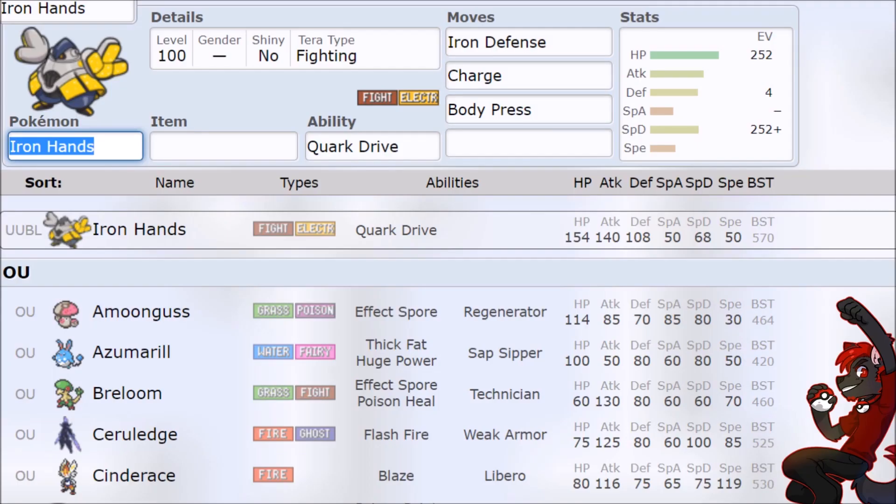We spent all that time talking about one moveset on Iron Hands, and while it is powerful — Tera Fighting, Drain Punch, one-shotting everything — what else can Iron Hands do? This is where the nonsense of Generation 9 is rewriting all of Pokemon history, because why did it take so long for a Unaware-style tank meta to exist? Why is it only manifesting in Generation 9 when very few Pokemon have access to those moves? It's mostly Dondozo, Garganacl, and King's Gambit being very proficient at that.